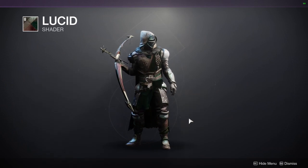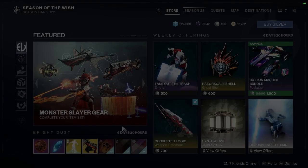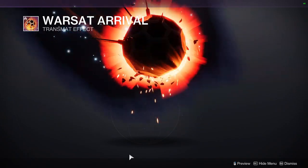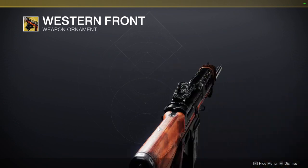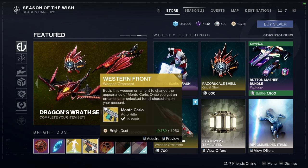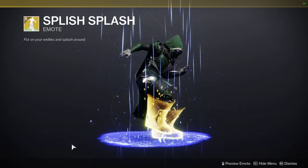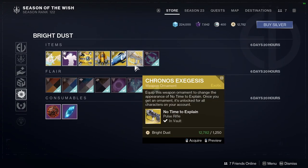We have Lucid, which is one of my favorite shaders — you should definitely pick it up because it gives a really good Hive theme if you have that going, the shader just goes hard. We have Warsat Arrival, and then Western Front — I would actually recommend this if you don't have the best ornament for it, which is the Deep Stone Crypt one. That one is just the best one.